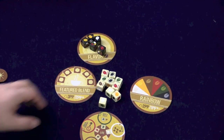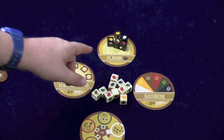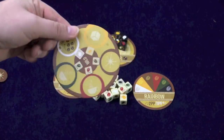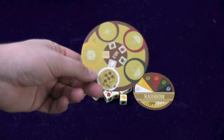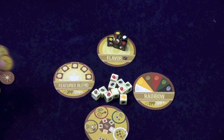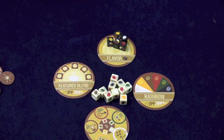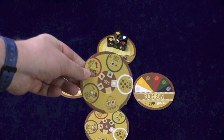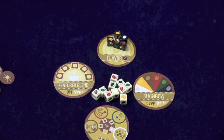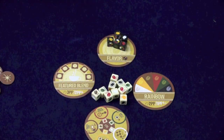Now with the game comes several coasters. In a regular game, you're going to use a featured blend and a rainbow blend. You have this coaster here that just holds the flavor dice, and then you're going to choose a technology coaster. This one here is light. On the back we have wild, which lets you create your own technology by drawing different discs and putting them on that one. There's also a whole solo coaster for solo play and a house one for house play.